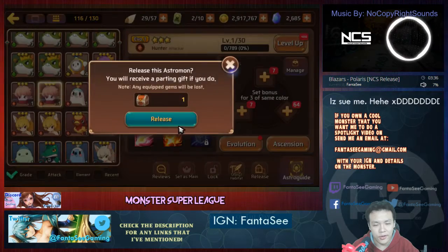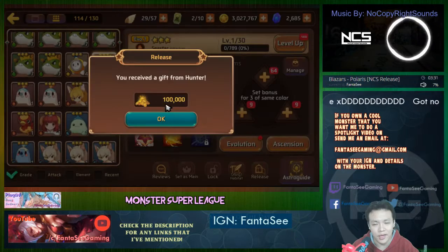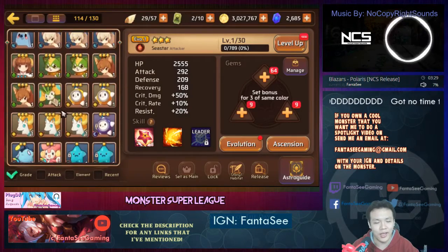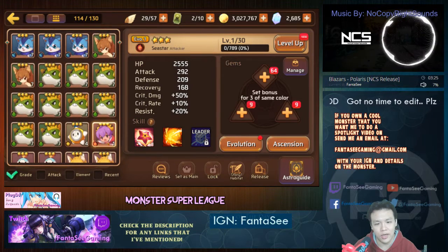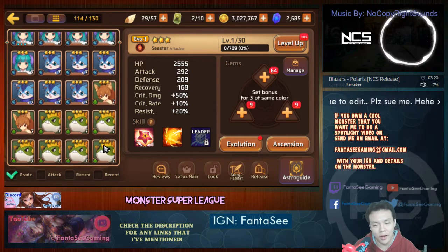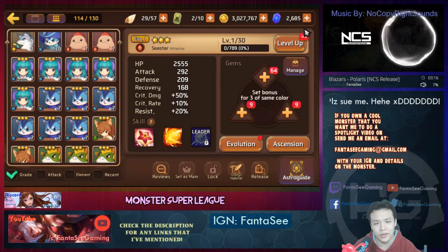Let's release these hunters — I don't really need them. I think I rebirthed way too many, or maybe summoned them after. That was 10k gold, and that's 100k gold right there. So I released about five monsters and got around 100k gold total — the rates of getting stuff from releasing are actually quite nice.